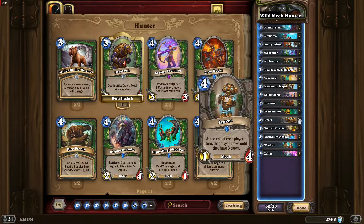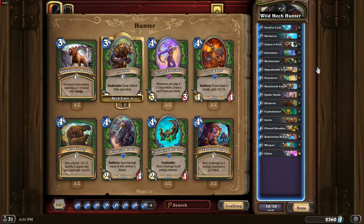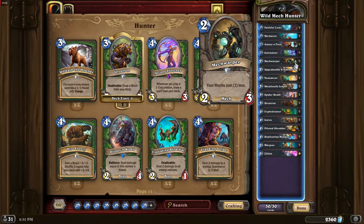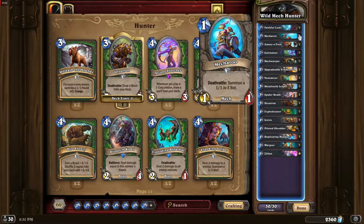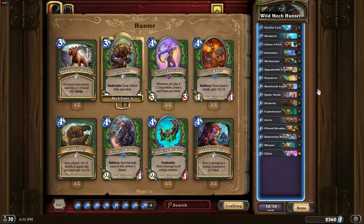Drawing is also reinforced by the new Ursatron from Rise of Shadows. For your opening hand, the two most important cards are Galvanizer and Mech Warper, but you also want Mecharoo and Metal Tooth Leaper. And with all of that said, let's play the game!